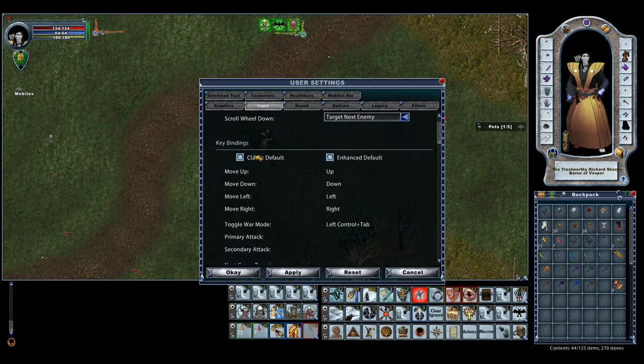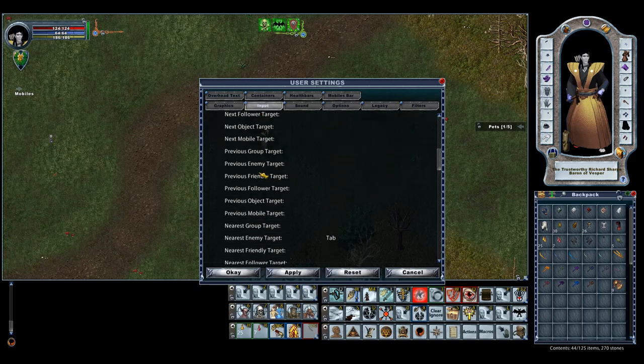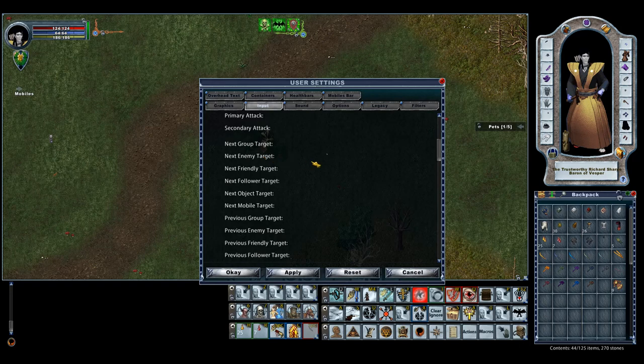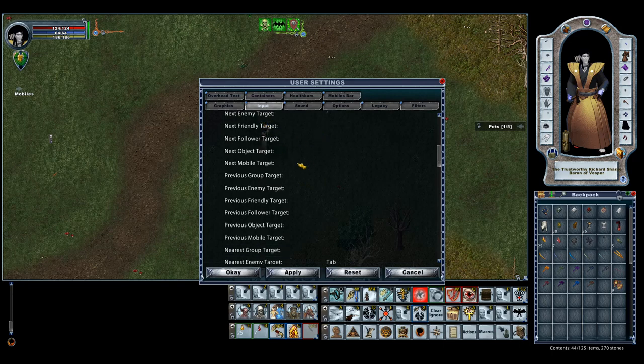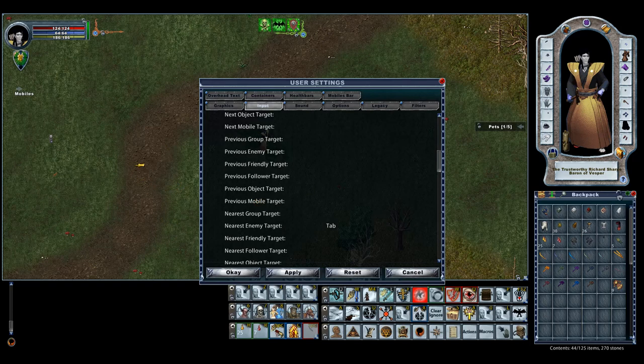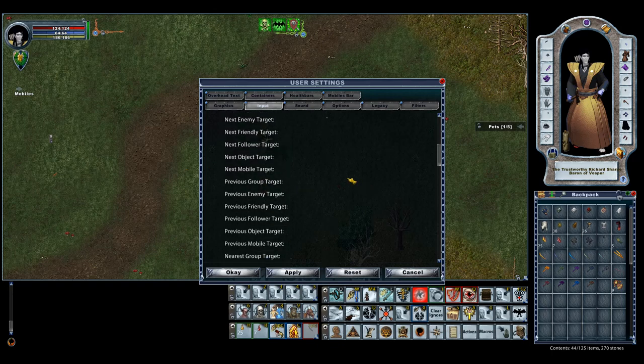In combination with that, I'll go to the Input tab and scroll down to find the option for Nearest Enemy Target. There's Nearest Enemy and there's Next Enemy. I like the Tab key because it's something I just hit all the time — it's where my fingers rest. So nearest enemy is going to be Tab, and then Next Enemy I'll set to Tilde, which is right above Tab on the US keyboard. These are super important; this is basically how I'm going to constantly stay attacking. I don't want to have to click on things or pull up hotbars. I just want to hit a button and move.